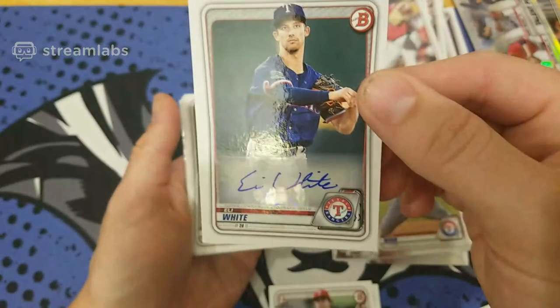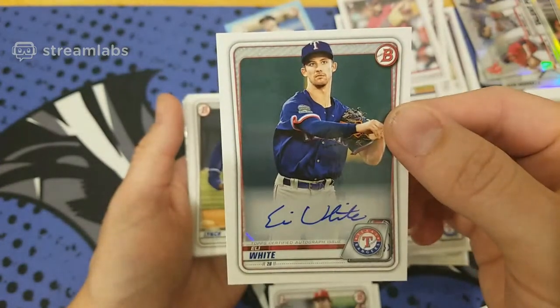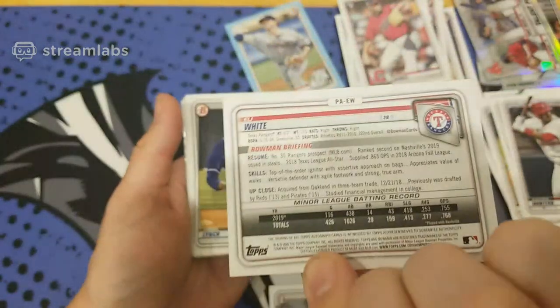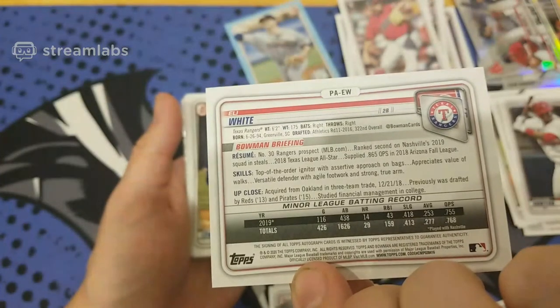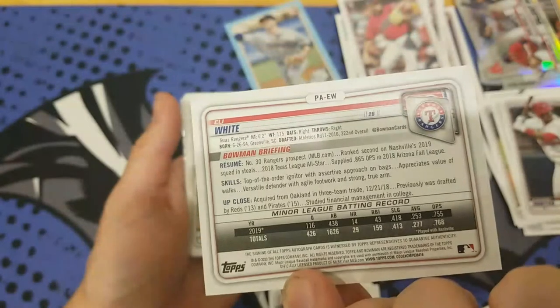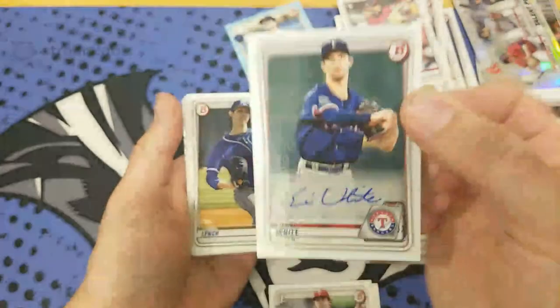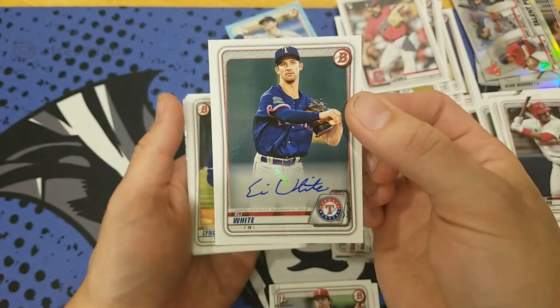Check that out — Eli White, Texas Rangers. So I said Texans, but okay — 11th round, but you never know. Some of these autographs in a year or so... That's our first autograph of the break here. We might get a second one — you never know. Whoever has Texas, holler out there.